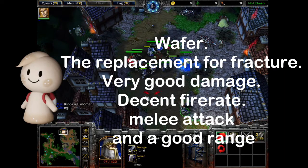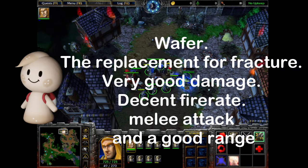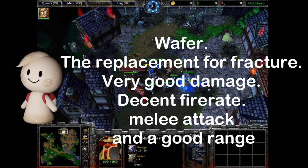Wafer — the replacement for Fracture. Very good damage, decent fire rate, melee attack, and a good range.